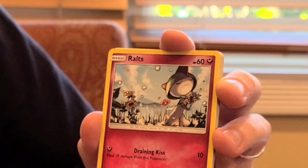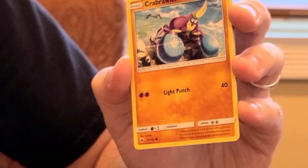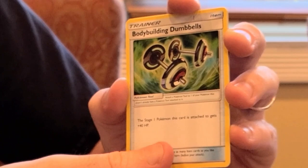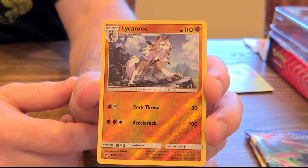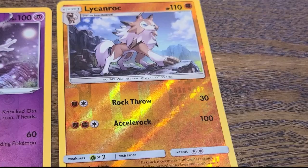On to the next pack. We're going to go with Sun and Moon Burning Shadows. We have Ralts to start off the pack, Alolan Grimer — pretty big fan of his shiny form — Sneasel, Charmander, everyone's favorite, Brawler, an Alolan Pokémon, Water Energy, Seedot, Body Building Dumbbells trainer card, and a Lycanroc trainer card. And the holographic card out of the Burning Shadows pack is a Lycanroc. I like him, though I'm not sure if I like him more than the Midnight Form — I do like all of his forms though.